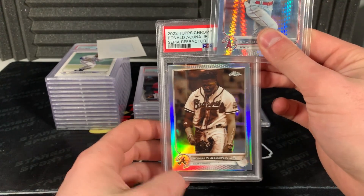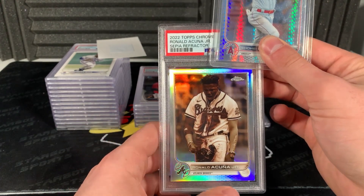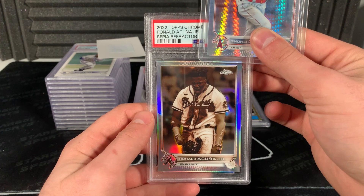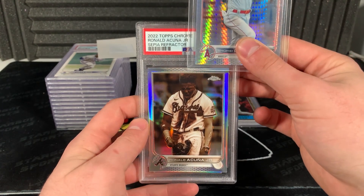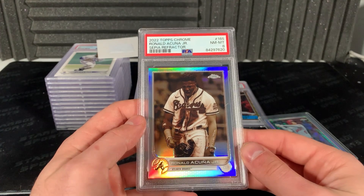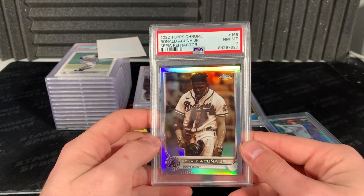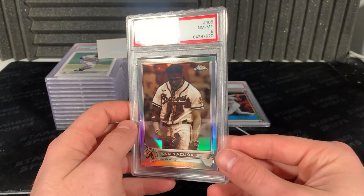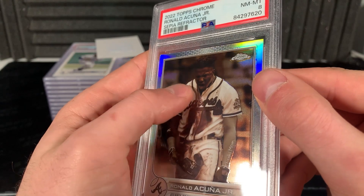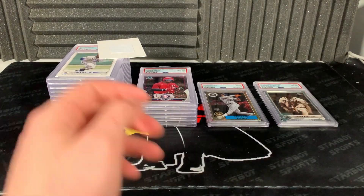2022 Topps Chrome - I sent this one in because it's an MVP Acuna sepia parallel. He's gonna be one of those incredibly collectible players as time goes on. Three, two, one - wow, an eight. Interesting - I wonder what gave it an eight, maybe the back. There's like a little scratch right there - maybe that's what it is. Our first eight.